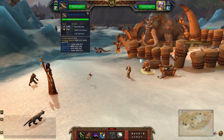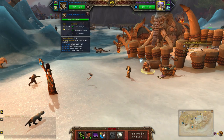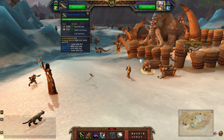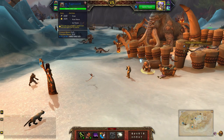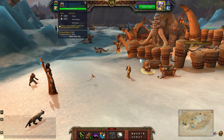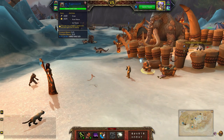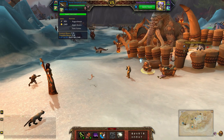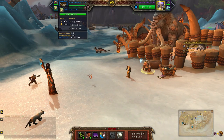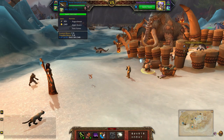For my undead team I'll be using the Bone Serpent, which is a power speed breed, with Bone Barrage, Death and Decay, and Call Darkness. Followed by Mr. Bigglesworth with Claw, Frost Nova, and Ice Tomb. And lastly Moodad with Plague Breath, Digest Brains, and Toxic Fumes.